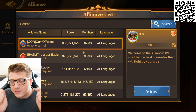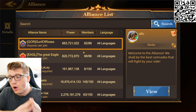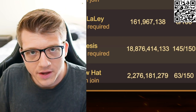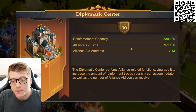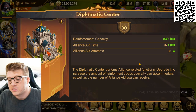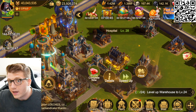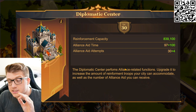Tip number five: join the most powerful and most active alliance you can — whether you're free-to-play or a whale, it doesn't matter. If you don't join an alliance you're going to progress very slowly. The sooner you join an alliance the better. The diplomatic center building in your city gives you a certain number of alliance aids: when you start a building upgrade you can ask your alliance for help, and when members click the help button it reduces the upgrade time.